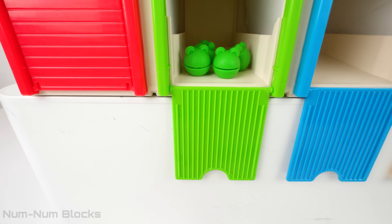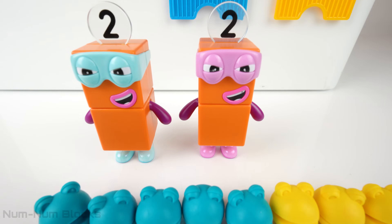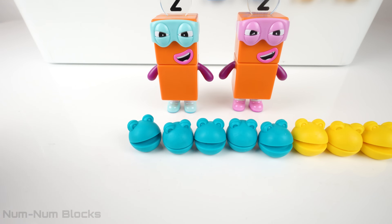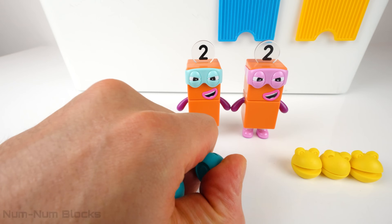One, two, three, four, five blue number blobs — make sure we close the door. There we go. Now let's rescue five. One, two, three, four, five blue number blobs. Let's gather them up and put them in.